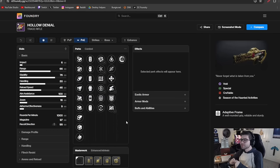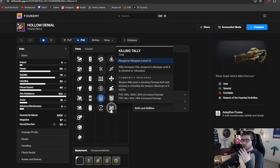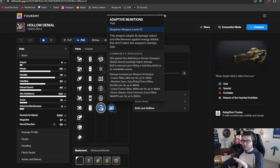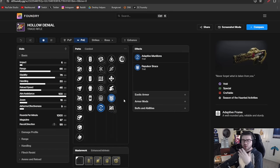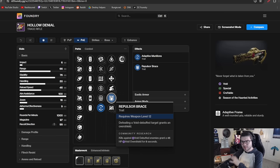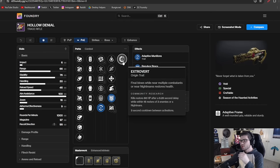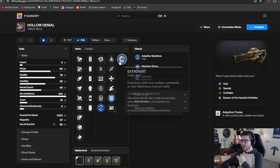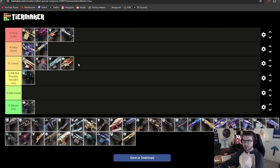Hollow Denial was a popular trace rifle but with newer trace rifles coming out it isn't as good as them. It has Lead from Gold and Kill Clip — a solid roll giving more damage and ammo overall. Adaptive Munitions is the worst option, and Repulsor Brace only works in void builds where primary weapons now do that better. Its origin trait restores health on final blows near combatants, but with a long-range weapon you won't activate it as much. Overall I'd give Hollow Denial B tier — decent if it's your only trace rifle.